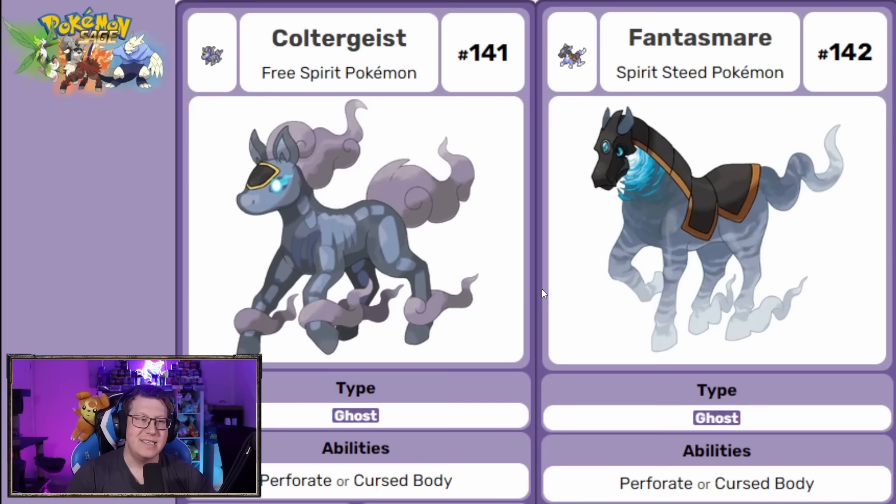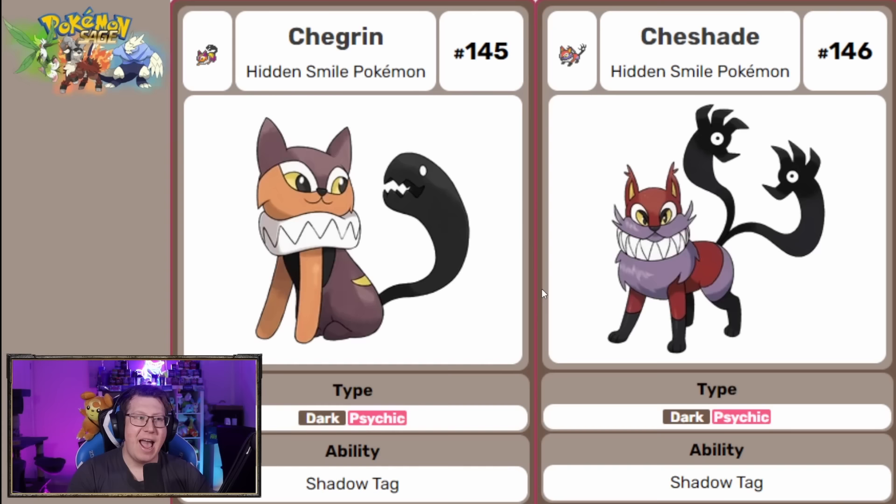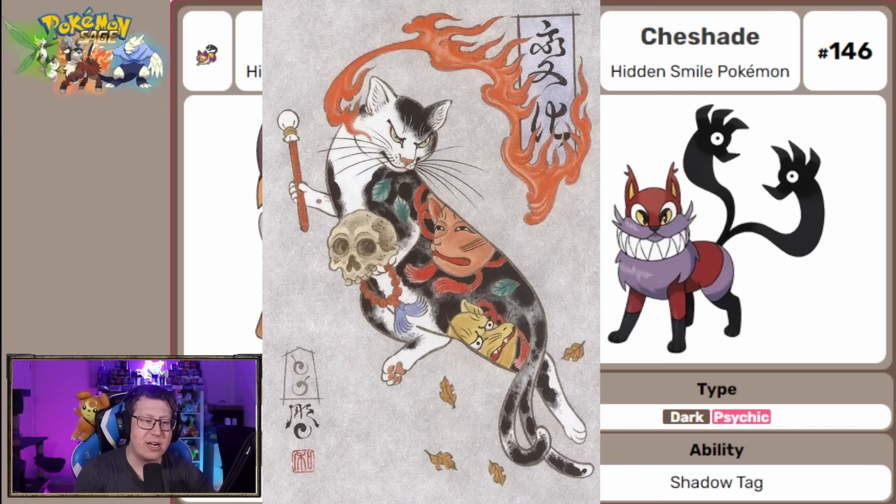I love this line — it looks so cool: Coltergeist, combining Colt and Poltergeist together, evolving into Phantasmare — a pure ghost type Pokemon based on a Pooka, which is a ghost horse from Celtic folklore. Next we have Chihaha and Harlequin — fantastic names combining Chihuahua and Harlequin. Dark and normal type Pokemon, obviously like clowns and jesters. And then Chairgrin evolves into Cheshade — a dark and psychic type based on a Cheshire cat, but also based on a Nekomata, a mythical two-tailed shape-shifting cat from Japan.